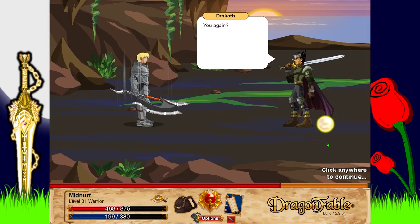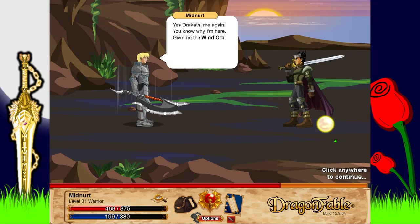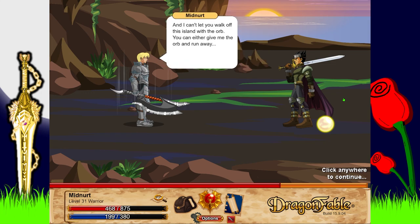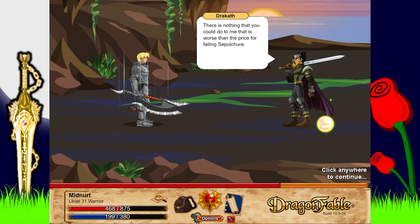Confronting Dracath: 'You again.' He asks why I'd even be interested in the Wind Orb - I don't know how to use its power. I tell him I know more than he thinks, and that I've got orders to follow. I cannot fail - I can't let him walk off this island with the orb. He can either give me the orb and run away, or I can take it back and let him crawl away. It's interesting how this cutscene has different dialogue depending on whether you played the ninja or pirate path.